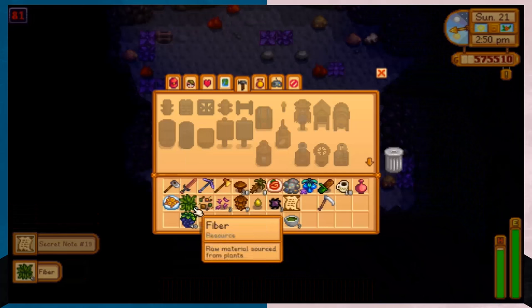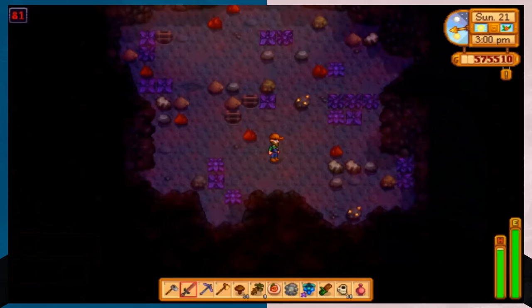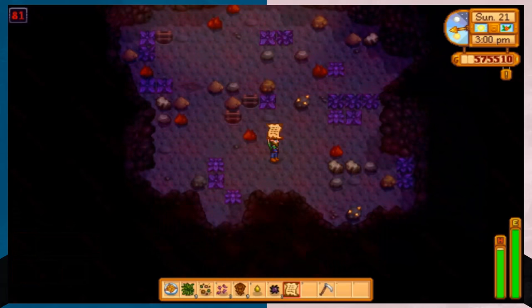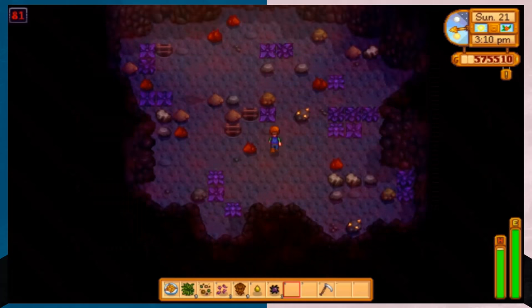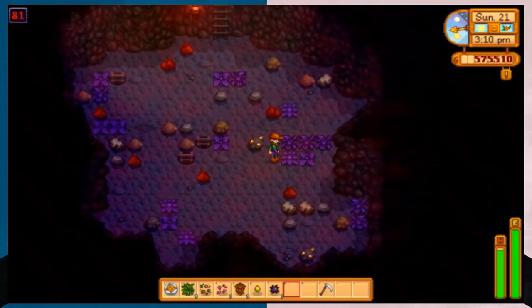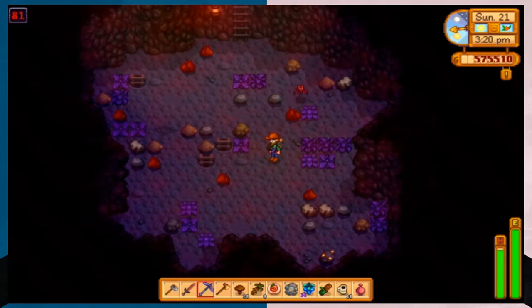But only after you see the cutscene with the shadow guy — who's probably Krobus, let's face it — at the bus stop in the middle of winter. So they won't show up before then. You can get some of the rewards before then. This one I'm not sure about; I never did it until after the note, but if you find out, put it in the comments.